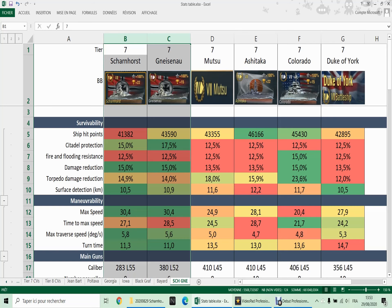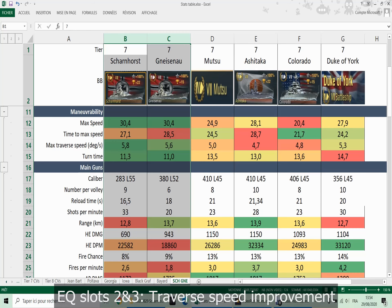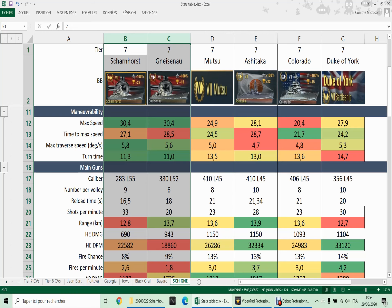Where these ships start to shine is in the maneuverability department. The Scharnhorst and the Gneisenau get excellent top speed, excellent traverse, and excellent general maneuverability values, which I have chosen to improve. I've improved the turn time to be able to flex on the battlefield, and you will see that I'm turning and moving quite a lot with those ships during the gameplays. Their maneuverability is certainly a lot higher than any other ship at tier 7.